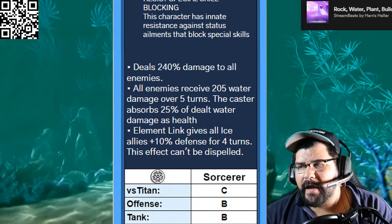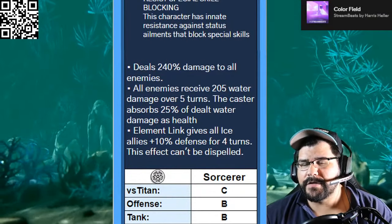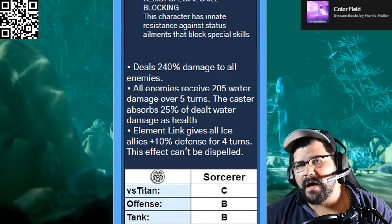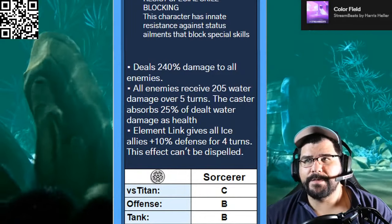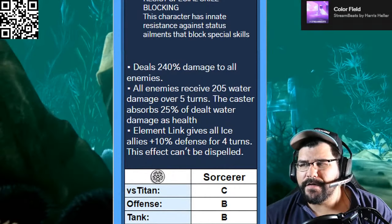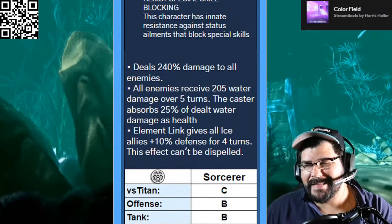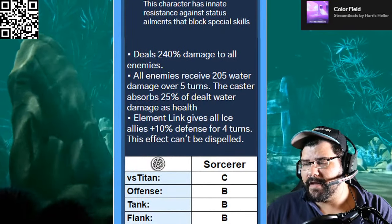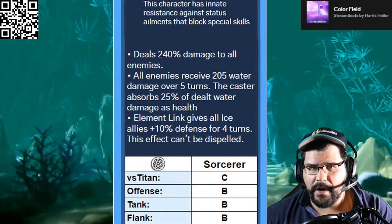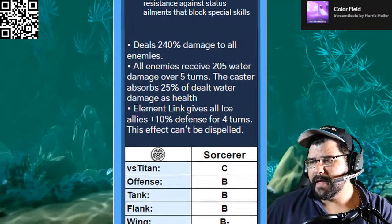As a tank he gets a B grade, maybe B-plus, because he's gaining health. Overall though, you're probably not going to want to take three hits from him, and at slow speed you'd probably lose to any tank. Any tank going off three times would likely kill you at the same rate. Serviceable if you really need it, but it's probably his best placement. On the flank he gets another B grade — he's focused on dealing damage to all enemies so you want everybody alive, but there are just way better characters, especially at slow speed.